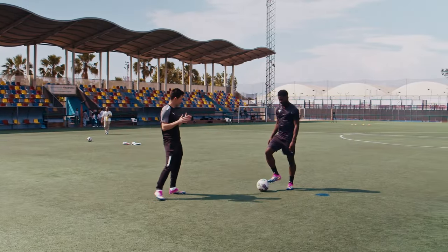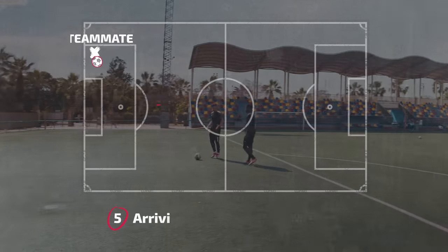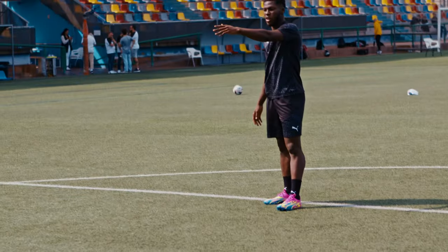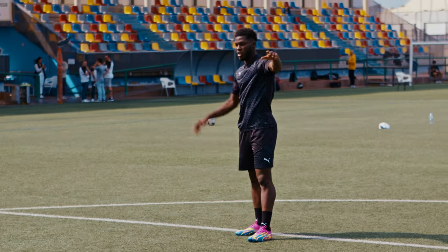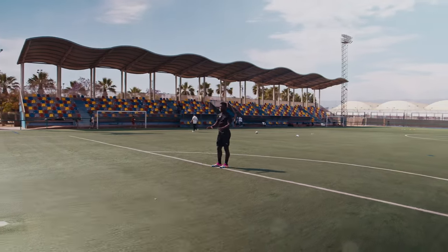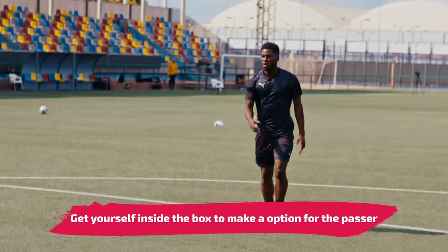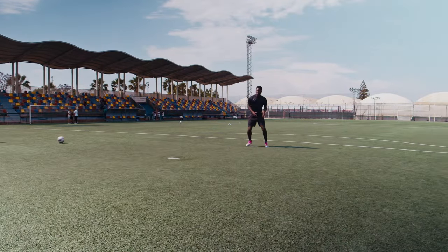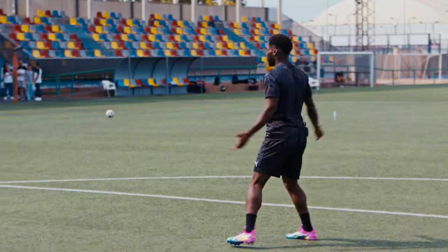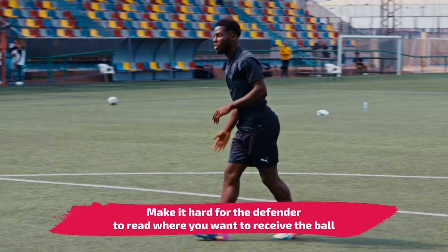Finally, a goal-scoring situation: one of your teammates has made it to the byline and is looking for a cutback. You're maybe on the edge of the D with at least two centre-backs, a full back, and a midfielder. The place where you can score most is by getting into the box — instead of standing outside, get in the box and make a run front-to-back to take the defender away. If you make just a straight run, the defender stands still and blocks you. So sometimes strikers go one way, come back, and then boom.